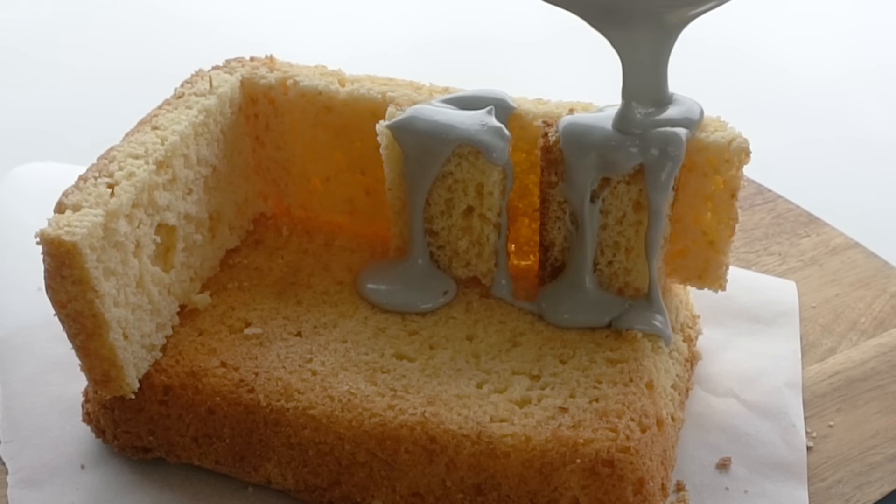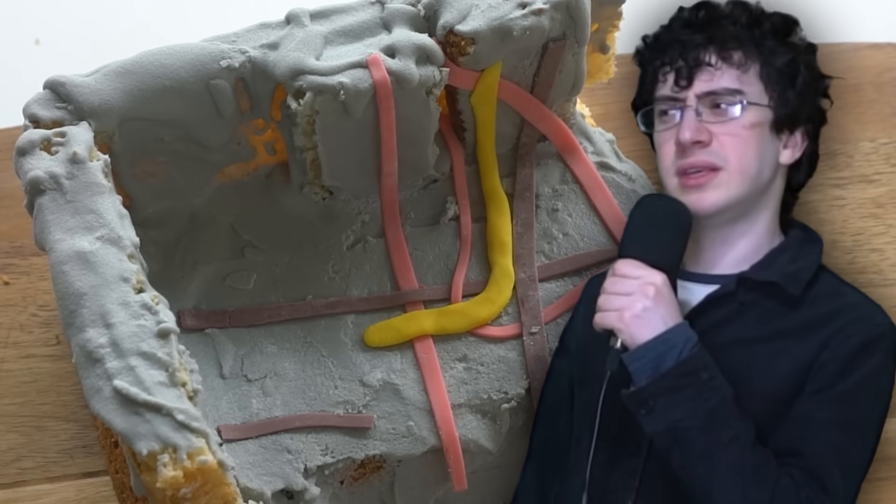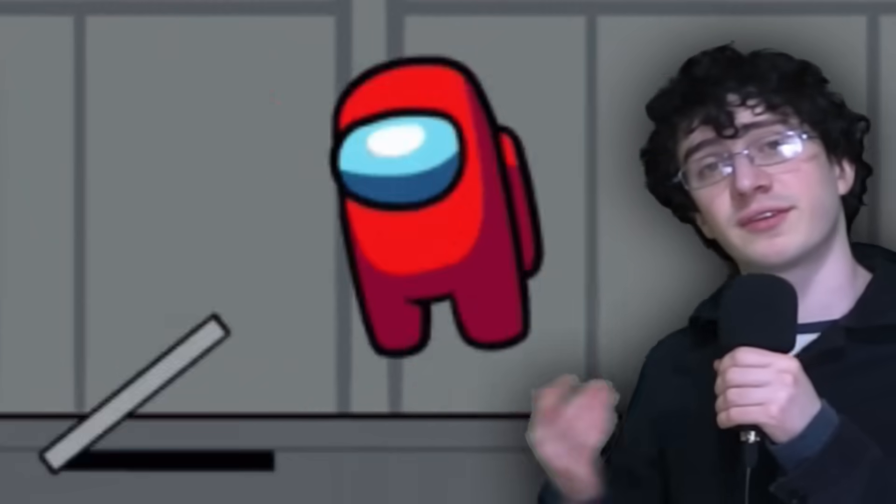I'll cover the whole thing in grey icing, which looks oddly like cement. Now that we have the room, we just need to add wires and a vent. The wires are easy — I cut up strips of gum and laid them around the room. Actually, one of these wires isn't made of gum; you could almost say it looks a little saucy. For the vent, I cut this cracker up into strips and arranged them in a vent shape. This is where you hide if you are the imposter.